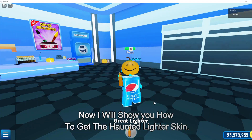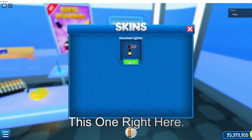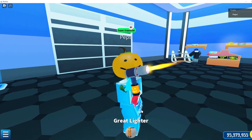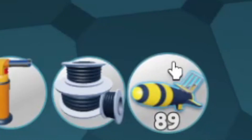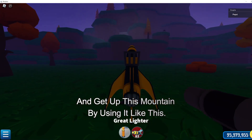Now I will show you how to get the haunted lighter skin — this one right here. Looks nice, right? You will also need to get the hornet firework, and get up this mountain by using it like this.